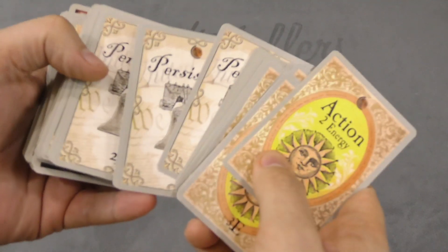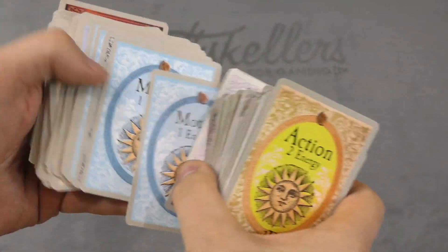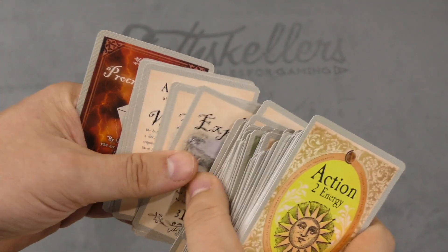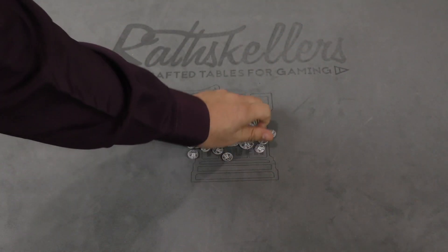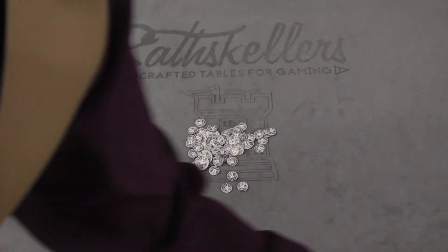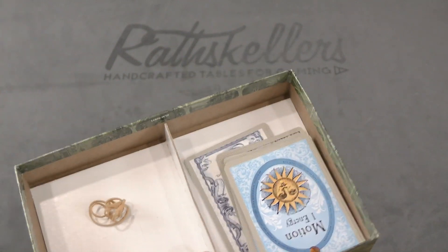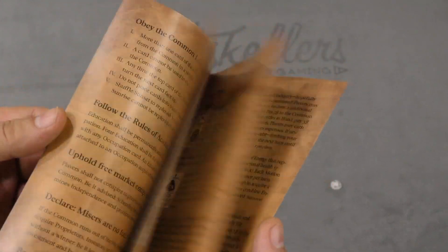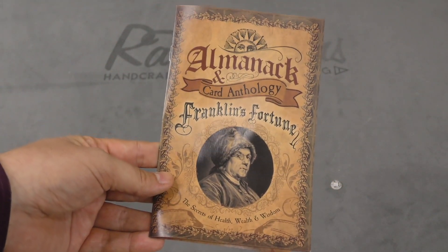The cards are fairly easy to tell apart — E stands for energy, and there's persistence and education noted on them. There's a lot of text, and they have an old colonial-days look to them with the pictures. It's not great quality but not bad either, and I do like the look of the game — it has a nice historical flavor. The coins are okay, not great quality. Everything fits in the box, though the box isn't great quality either. The rulebook makes sense; it's obviously written by someone who doesn't play a ton of games, but there are pictorial aids and you'll figure it out.